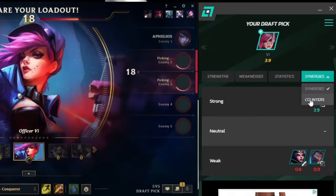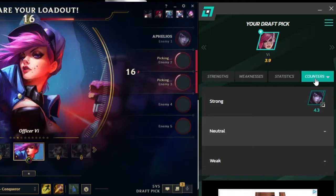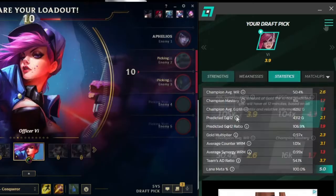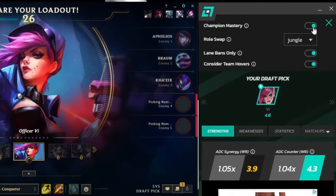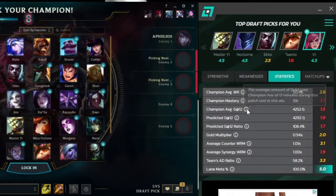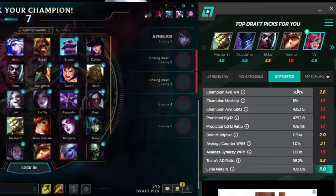Itero really emphasizes simplicity and understandability by displaying numerical metrics for what makes the best drafting selection. It can also take into account your mastery role, your bans, and who your team is picking or hovering. I really like that it gives multiple options, because if your one trick gets banned then you're stuck scrambling to find a new champion, and Itero gives you multiple champion options.